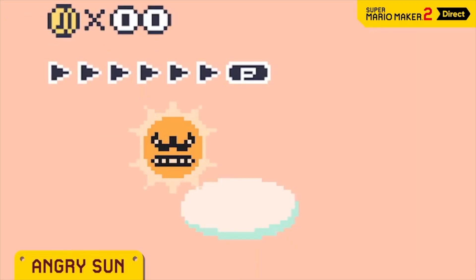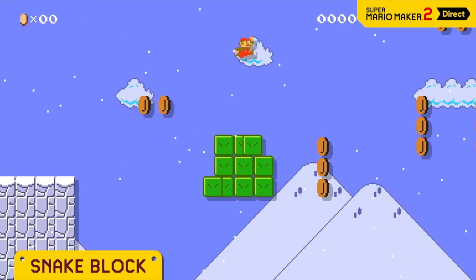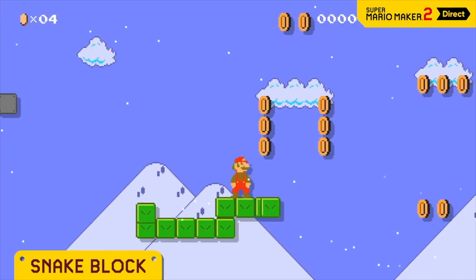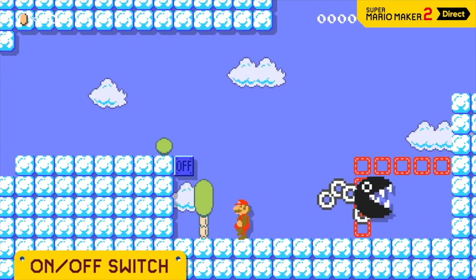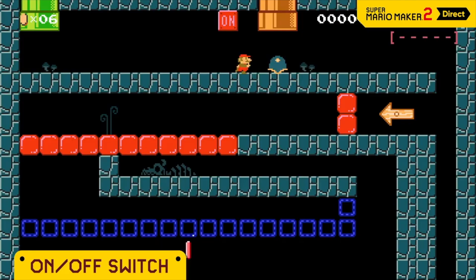Everyone's greatest fear, Angry Sun, is here. It holds a perpetual grudge, following and attacking Mario. Remember the snake block? You can determine its trajectory by freely drawing. The blue one's really fast. Hit an on-off switch and the red and blue blocks will swap — you'd be surprised how many uses there are. If you use them wisely, you can set up traps like this one, or even create a situation like this.